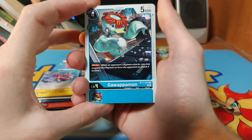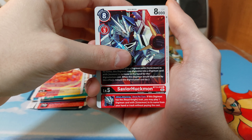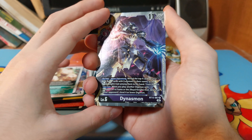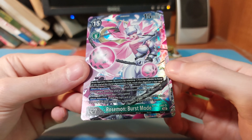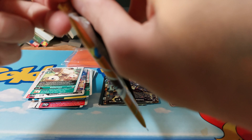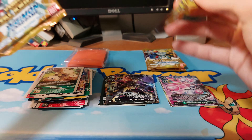Gopamon, Glidemon, RiseGreymon, RookChessmon, PuraCupmon, Lallamon, GeoGreymon, Survivor Hecmon, Prince Mimamon — I swear that looks like an alternate art, but it's not — Salamon. Our first rare is a Donsamon, and we have a super rare Rose Burstmon! Is that the alternate art? I think that might be the alternate art. Okay, I think we might have actually just hit an alternate art, and one of the better cards in the whole entire set.